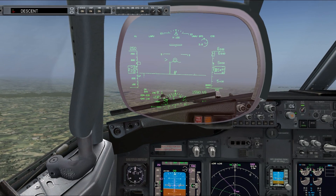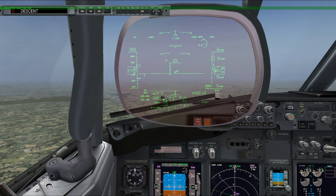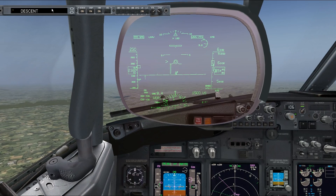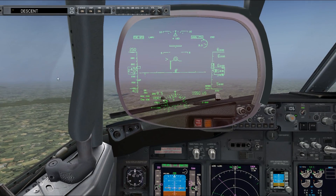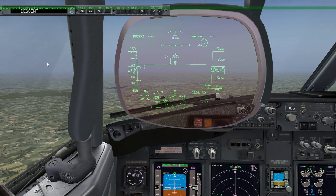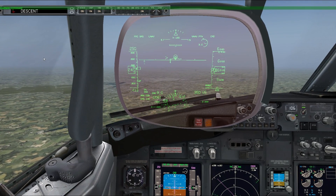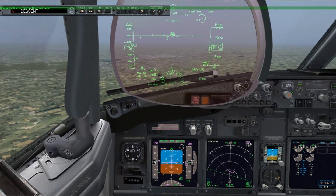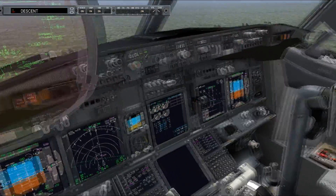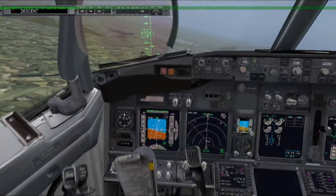I'm actually following PMDG's 737 NGX tutorial flight number 2, which is very, very complicated. I've modified it quite a lot to make it more complicated because I'm using FS2Crew. This is the PMDG 737 NGX in Microsoft FSX with FS2Crew handling all my voice commands. We're at 6000 feet. Also I'm using EasyCamera, which is how I can do all the floaty smooth movement around the cockpit that you can't do if you don't own EasyCamera.